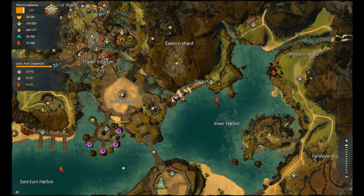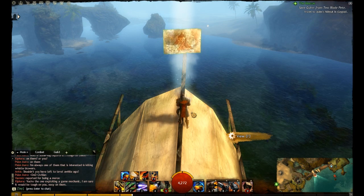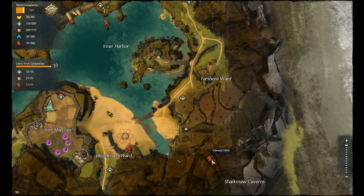And there you can also kind of see how if you came from the Piazza area, you can more or less do a similar thing from the other direction, although you wouldn't have to go through all the ships first from that way. Alright, so next one is Farshore Ward.